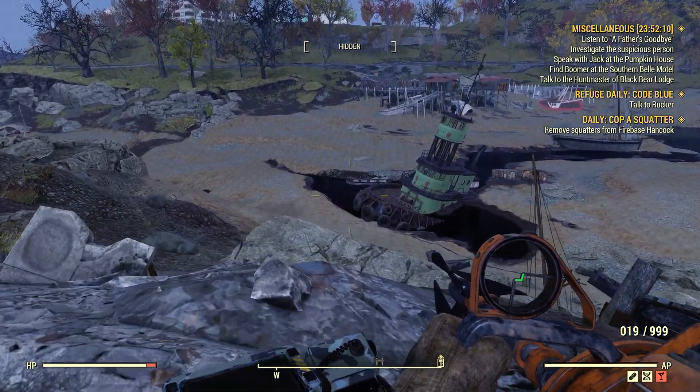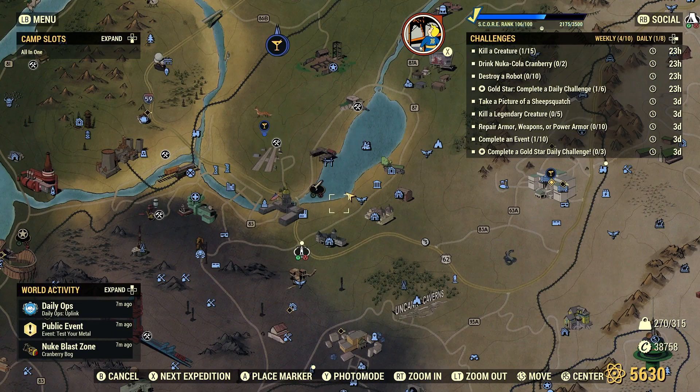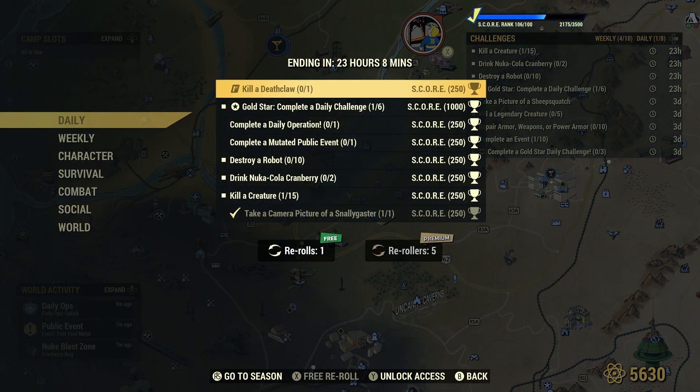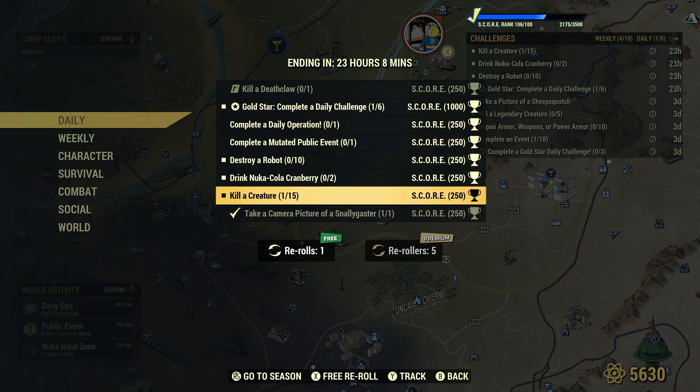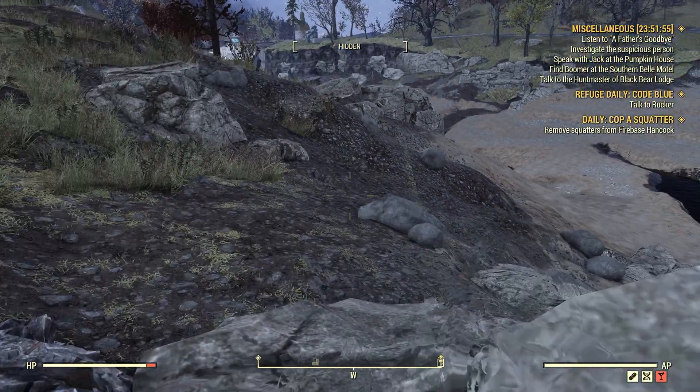As you saw there, Blood Eagle — it's a human obviously. It doesn't count because the daily asks you to kill a creature. Now I already have one out of 15 because I killed a Snallygaster for this particular daily. But if that would have counted, it would have popped up on screen.